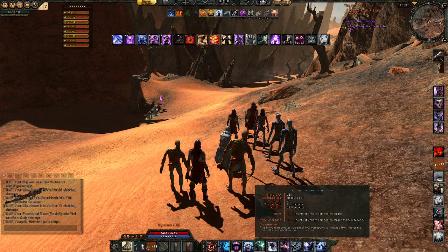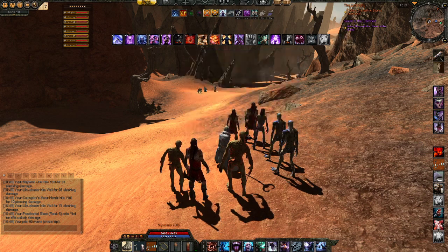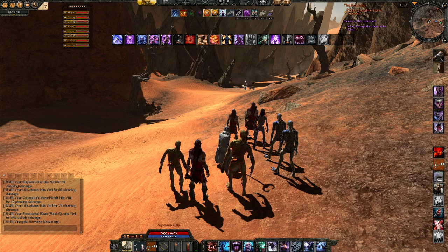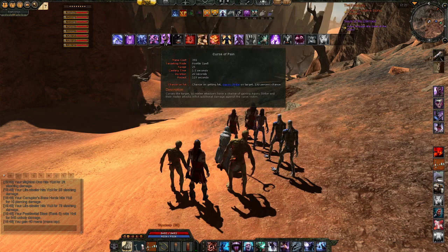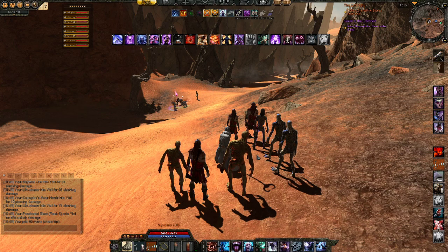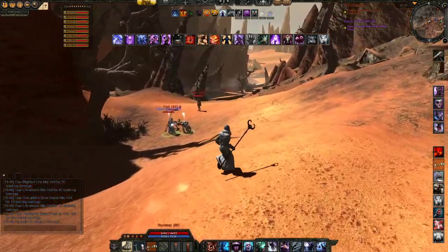That's the melee spec — the four melee pets spec. We have Flesh to Worms, Pestilential Blast, Mark of the Devourer, Gangrenous Stench, Life Leech, and Life Strike — overpowered. In this spec Frenzy is quite important. We also have Curse of Pain, which is feated in the left tree. Curse of Pain curses the target so melee attackers have a chance of gaining Agony Strike, and their melee attacks inflict additional damage — meaning all pets will have a chance to inflict more damage.